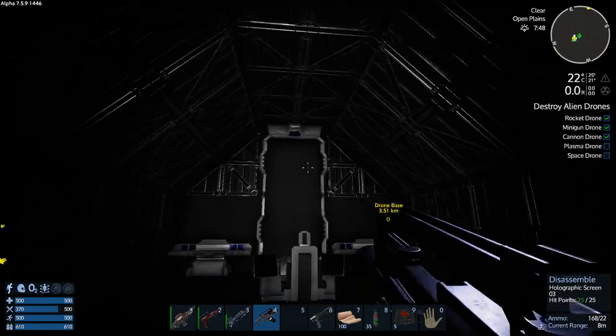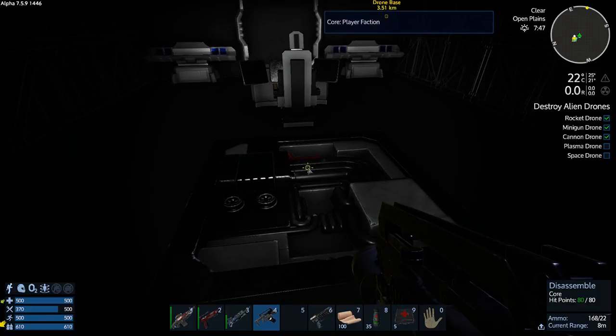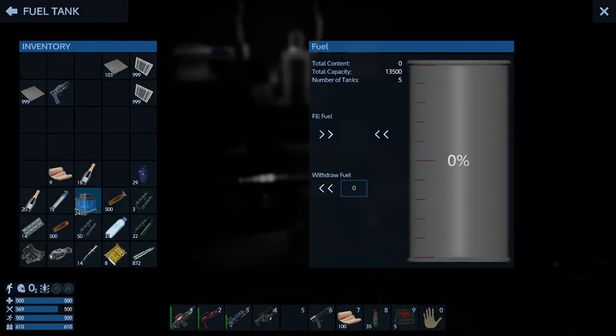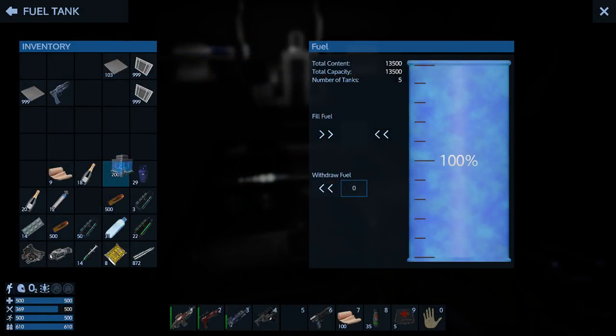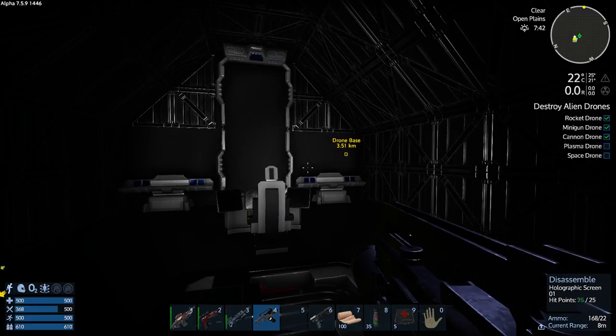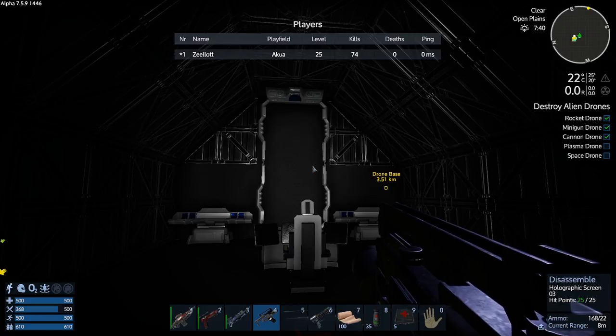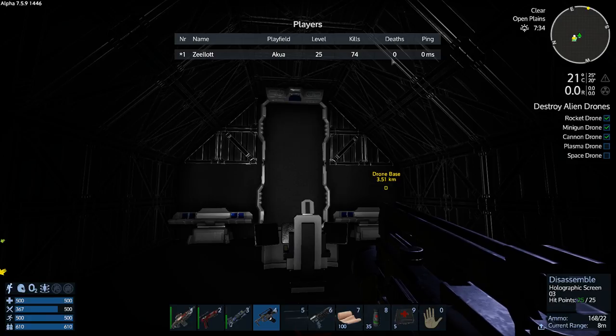Here's the cockpit area - let's fire this puppy up. I think I fueled it up. Nope, I haven't filled it up, so let's do that. We've got 245 - 200 - yeah, so we've got lots of fuel right now. Oh, you know what I didn't do last video - I didn't show my stats. I am currently level 25, 74 kills, zero deaths. That's the main one.